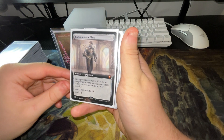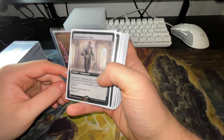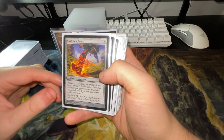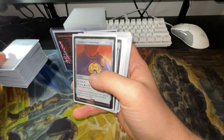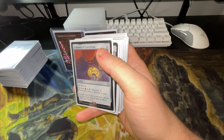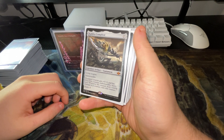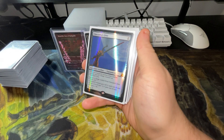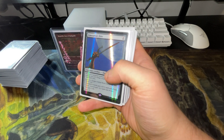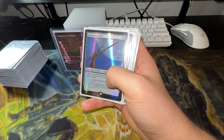Probably the most expensive equipment in this deck is Commander's Plate — equip creature gets plus three, plus three and has protection from each color not in your commander's color identity, so Rog would have protection from everything except white and red. Swiftfoot Boots gives hexproof and haste — I usually put that or Lightning Greaves onto Arden to keep him protected. Talisman of Conviction. Caldra Compleat gives plus five, plus five and a bunch of different stats. Umezawa's Jitte is another crazy one — every time you deal combat damage to a player you put counters on it, then equip creature gets plus two, plus two or target creature gets minus one, minus one; enough counters and you can basically wipe a whole board.